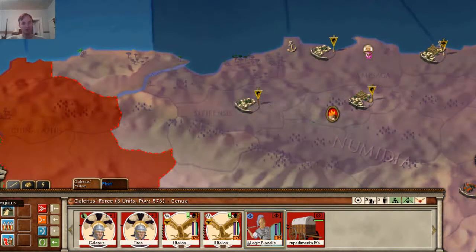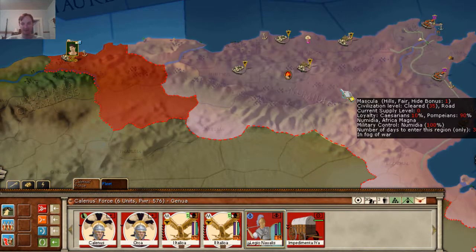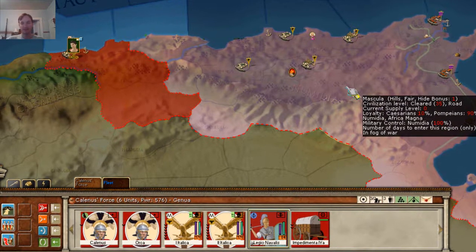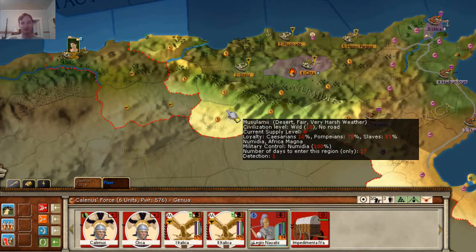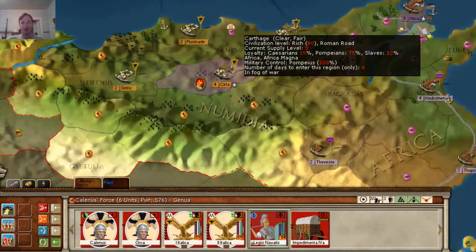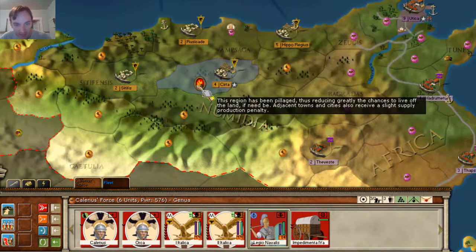If I click on the owner overlay, you can see the Pompeiians own this — well, technically the Numidians do, but they're aligned with the Pompeiians. Now let's see what the strategic locations are. There are two: Utica and Serta.